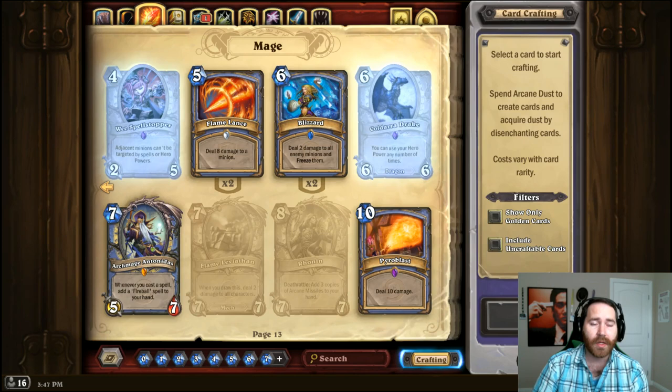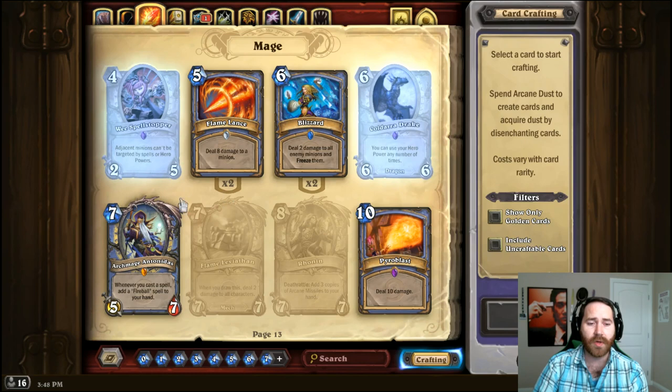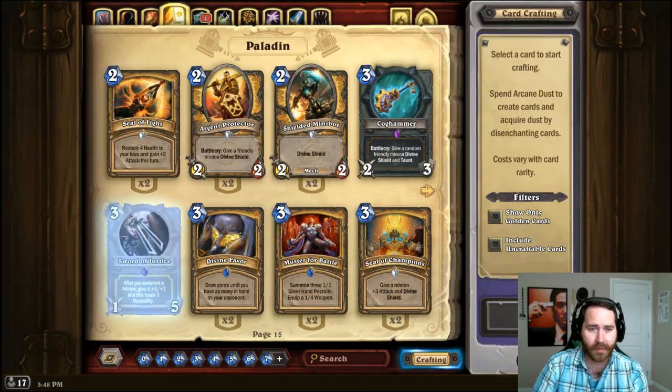You could also be super meta and throw in a Gadgetzan Auctioneer, because if you throw down Gadgetzan and a bunch of cheap spells the same way you would with Antonidas, odds are you're going to draw a Fireball or some other burn. So Gadgetzan or Forgotten Torch is another good one. If you're missing both, run some combo of Forgotten Torches and possibly a Gadgetzan. For Reno, you could throw in a Flamewaker, but odds are you're running Flamewaker anyway.